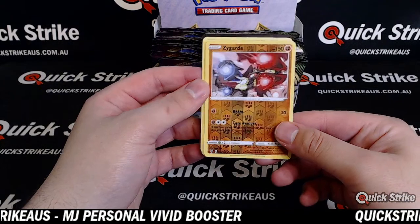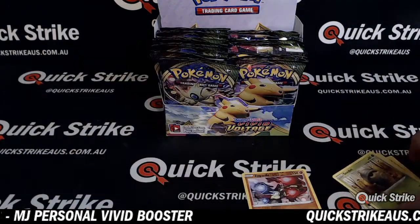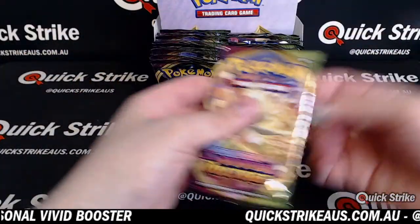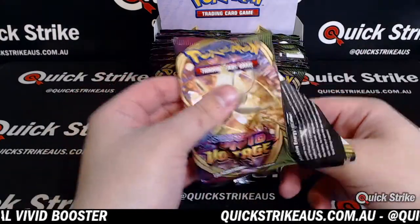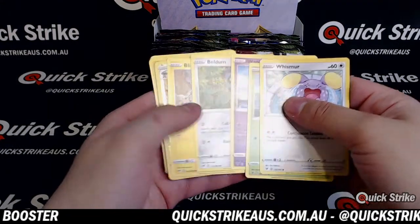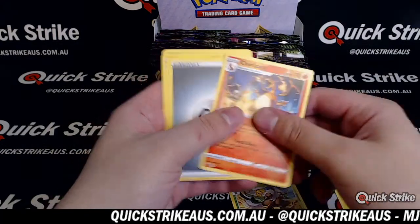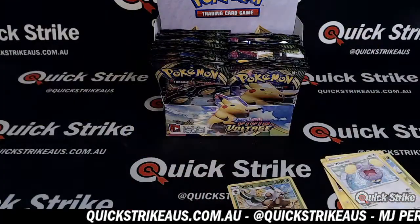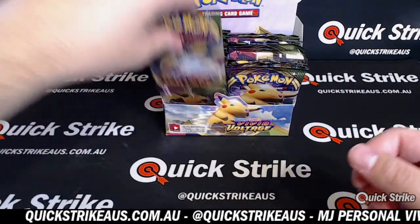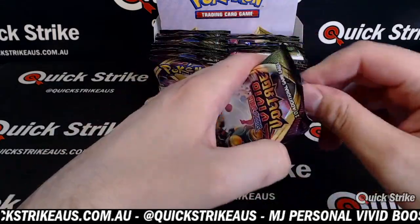A reverse of Zygarde, and the rest is base. A Shiftry reverse holo. A Charizard. The rest is base. That's what I like to hear — good pulls. As long as you're happy, MJ, I'm happy with what you're getting as well.